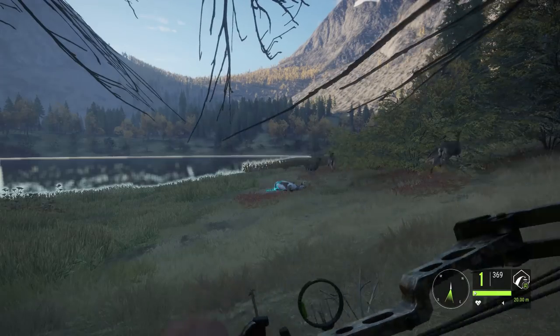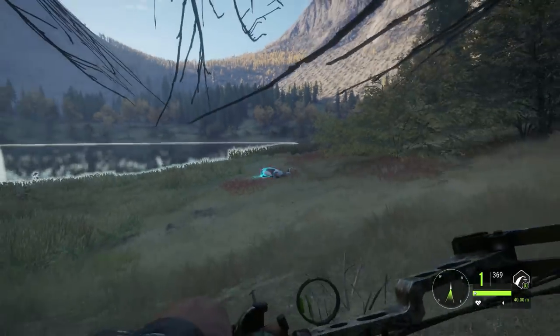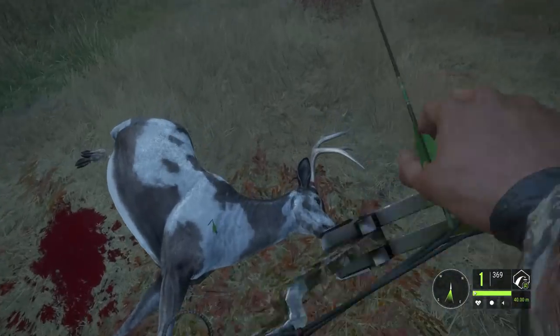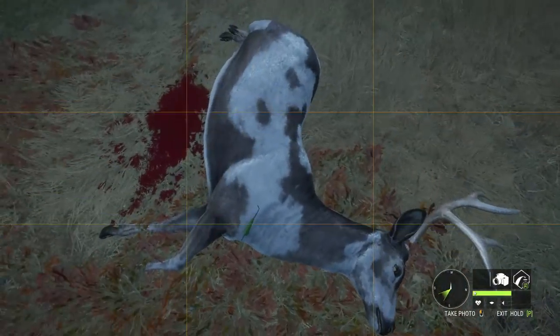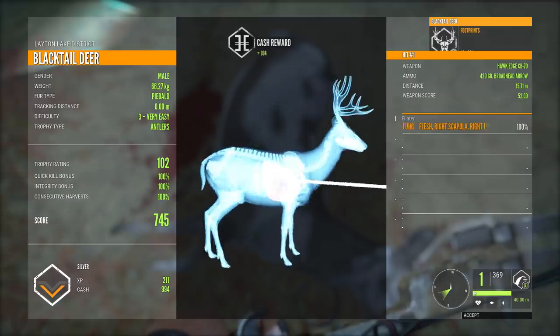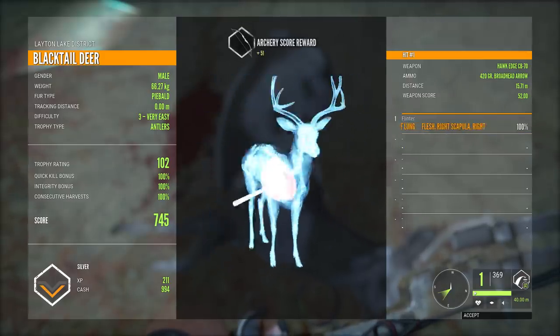Nice little piebald blacktail, and he is down. And is that buck going to stay there? He is. I was guessing that was 40 meters — I was going to go for it, but that's okay. We will get a screenshot of this guy laying here. 102 trophy rating, 745 total score — piebald blacktailed buck. Not a bad trophy to add to our hunt here.